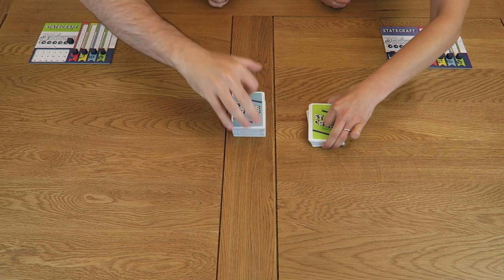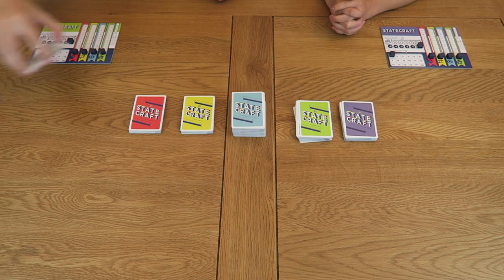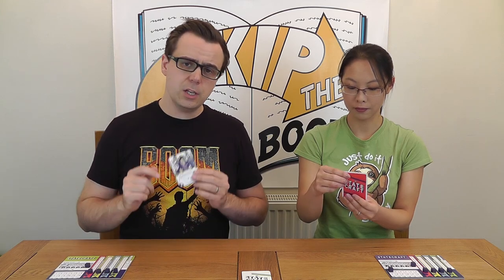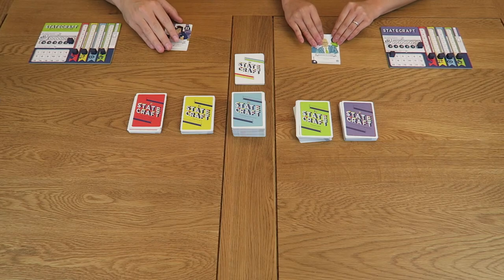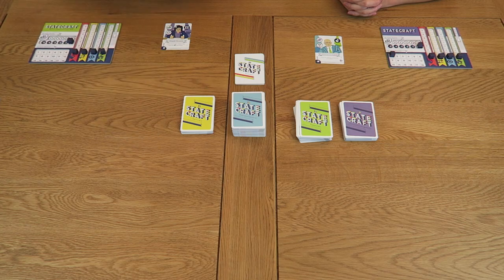Finally choose a player to keep track of the current game round — that player should place a token on the one of the game round track. Next shuffle each of the decks and place them face down next to the play area. Each player should then take one random faction leader. This card essentially represents you on the political stage. Place it face up in front of you, ensuring you leave enough space either side for another two cards, then return the rest of the faction leaders to the box.